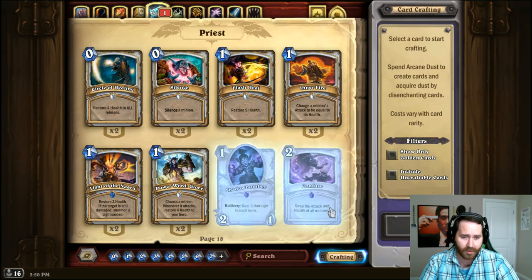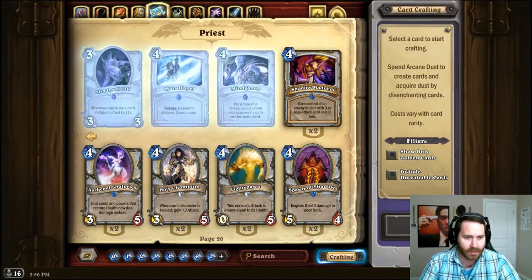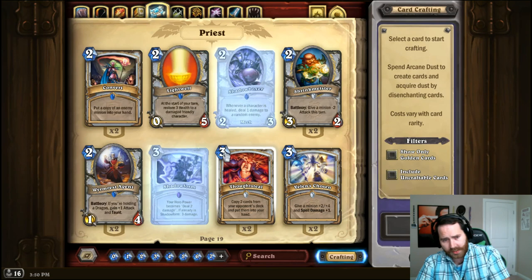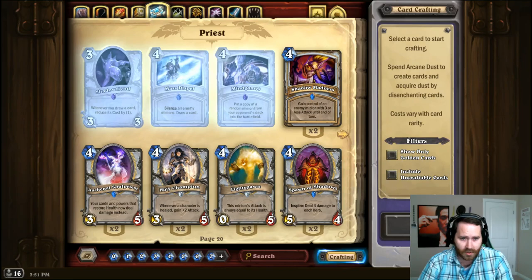For Priest — if you really want to play Confuse, just throw in a Crazed Alchemist. For Shadow Form, I actually wouldn't play it because as a Priest you need to be able to transition back and forth between healing and doing damage — that's what Auchenai Soul Priest is so good for. Shadow Form is super bad in the meta right now anyway.